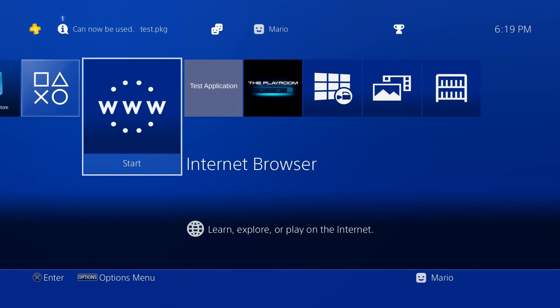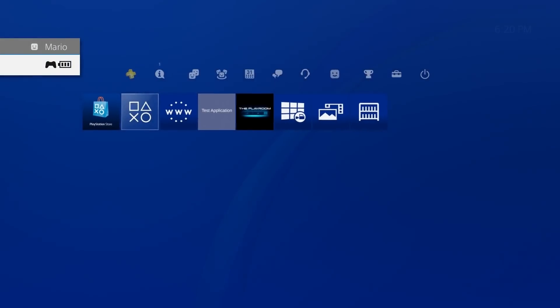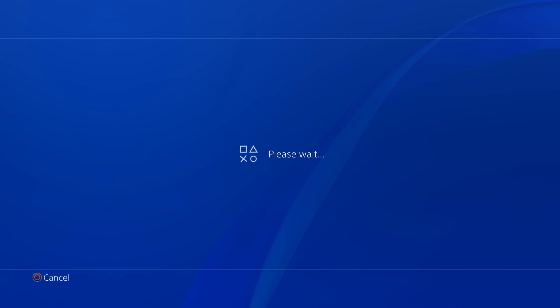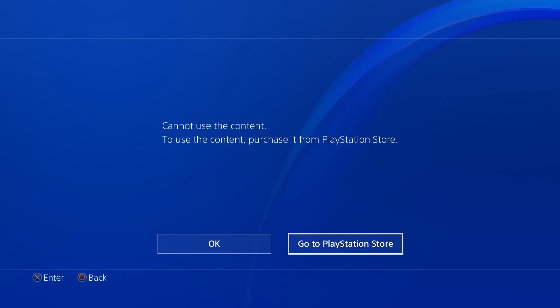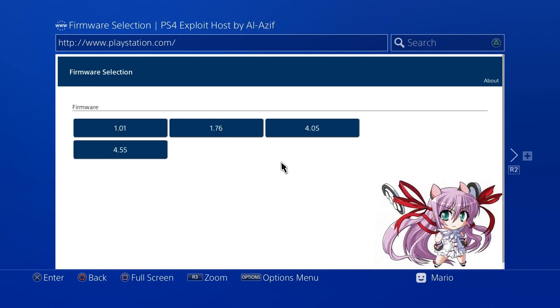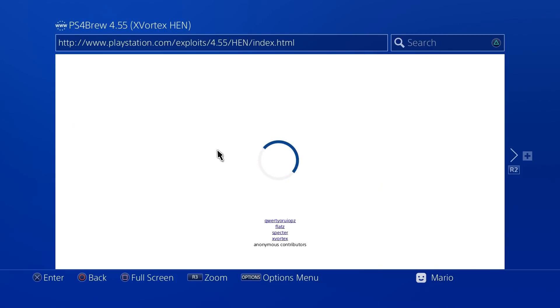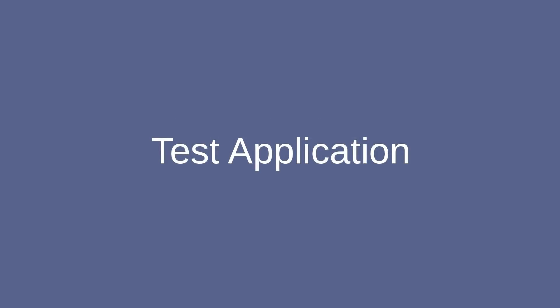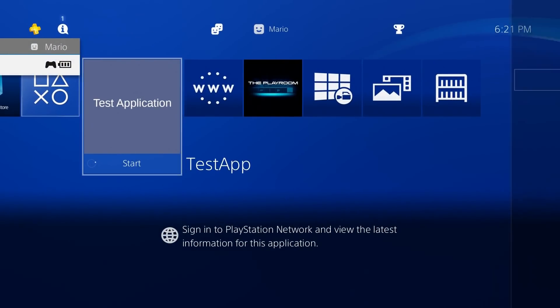Let me demonstrate a cold boot. After restarting, the test application will have a padlock on it and won't open. To re-enable HEN, either go through Settings to User's Guide or open the internet browser, navigate to the exploit page, select 4.55, then HEN. Within a few seconds you're jailbroken again. Once done, even if the padlock icon is still showing, pressing X on the app will boot it up.